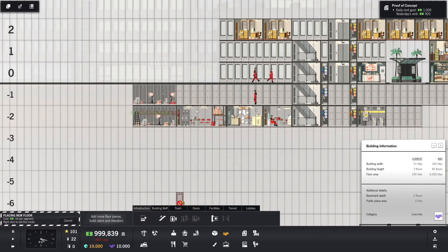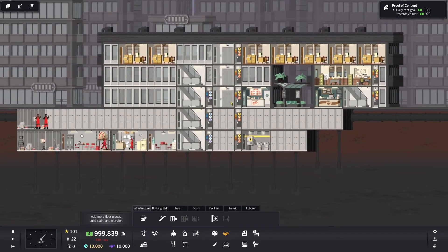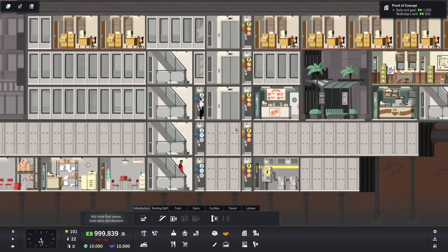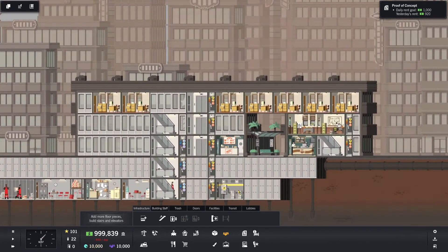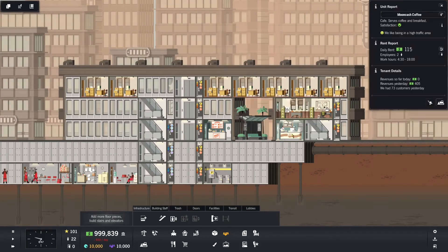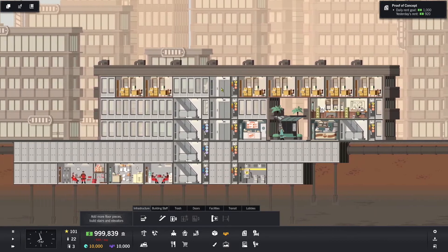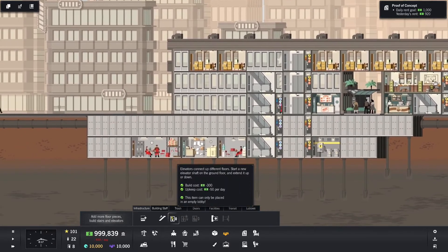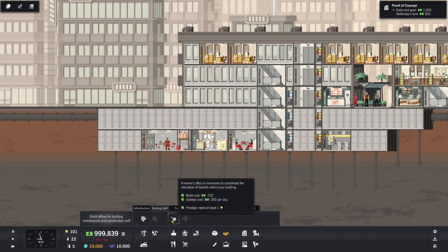Another thing that I will need is a maintenance office — or maintenance room I should call it — because I have the elevator and it is going to require maintenance eventually. So I need the maintenance staff. So we got our seven. Let's take a look at how they're doing — they had 73 customers. Holy cow — 54 with four regular customers already. Awesome. Let's go ahead and get that maintenance office in.